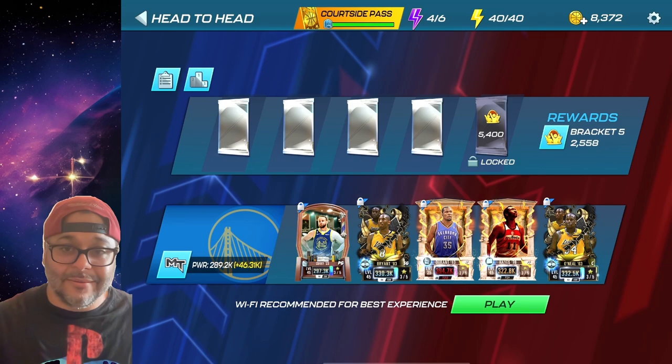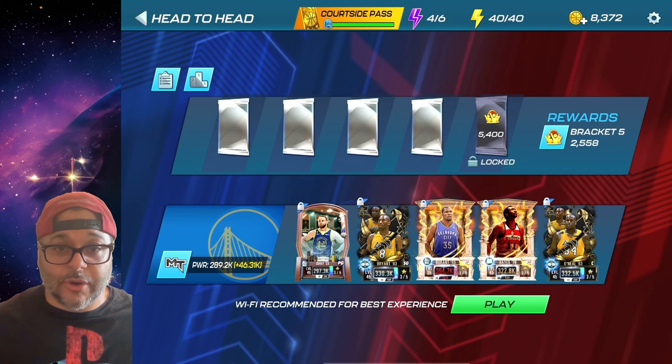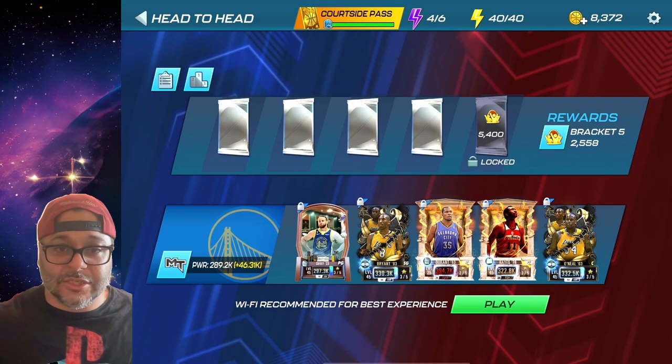Upon completing head-to-head matches you do get packs — Silver packs, Gold packs, and Super packs. There are definitely meta players you want to be using. For point guard you want someone who can hit threes, like Damian Lillard, Stephen Curry, Trae Young, or LaMelo Ball — those are four of the favorites I like to use.